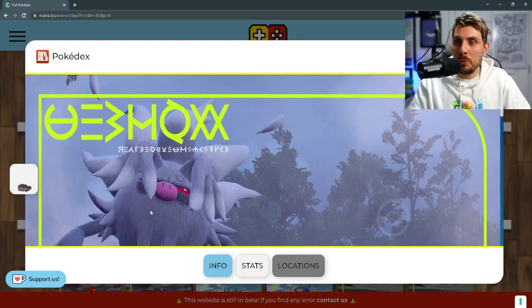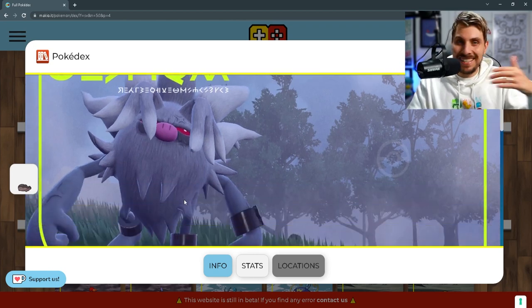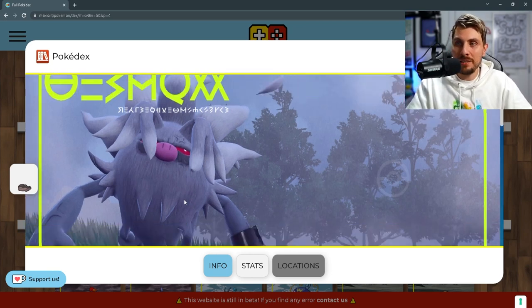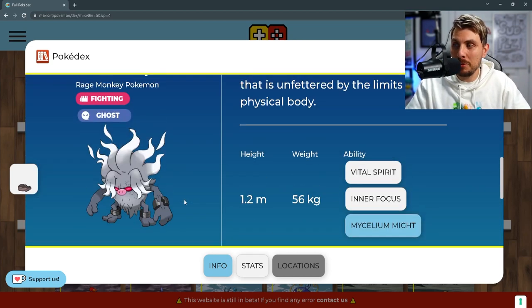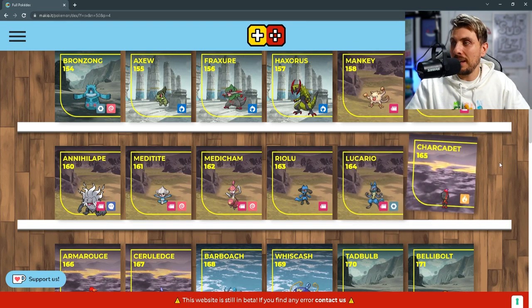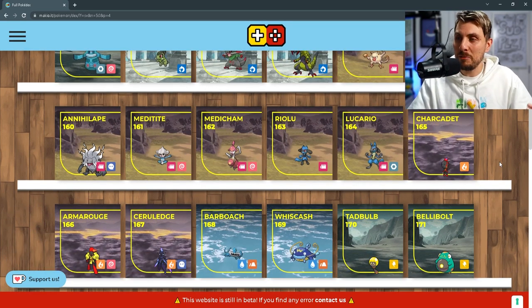The evolution of Primeape is going to be Annihilape, and this thing is insanely cool. I love the design of this — so happy I can finally show the official imagery of it. Let me know what your thoughts are on this thing because it is an absolute monster. Annihilape has Fighting and Ghost typing and Mycelium Might as a new ability. I'm really looking forward to using that in competitive and through my playthrough.